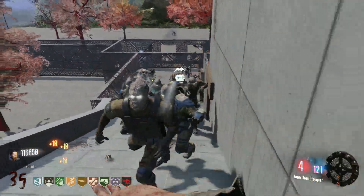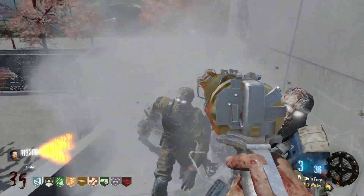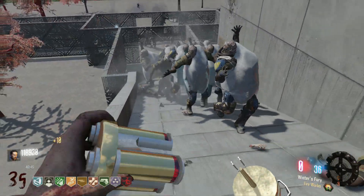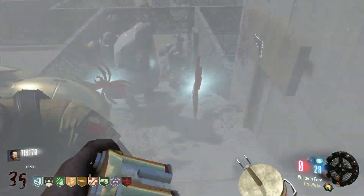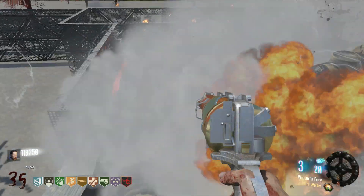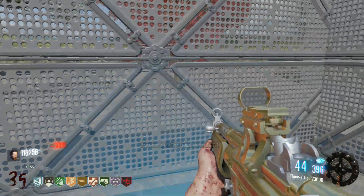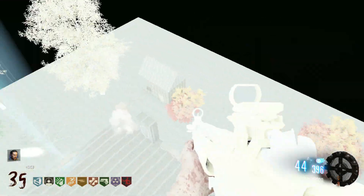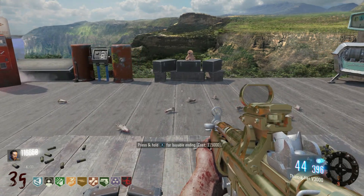We are actually already able to buy the in-game ending. Let's throw down the Widow's Wine grenades and use the Wither's Fury to blast and freeze all these zombies. Let's grab some more Widow's Wine grenades, grab a nuke, maybe even grab a Blundergat, then go up and end the game. Thank you guys so much for watching — I hope you enjoyed this video. If you did, make sure to like and subscribe and I'll see you all in the next video!